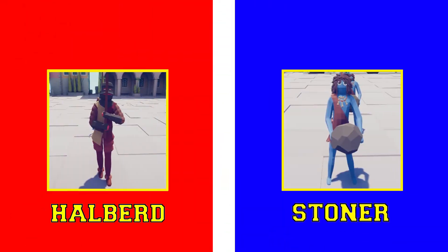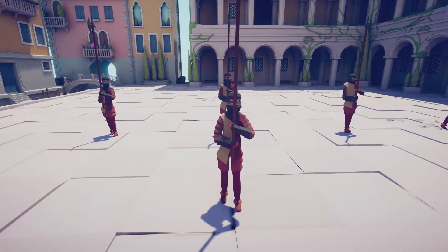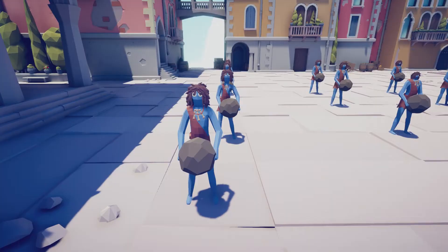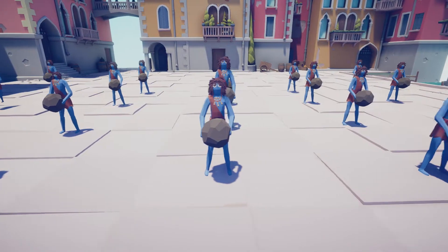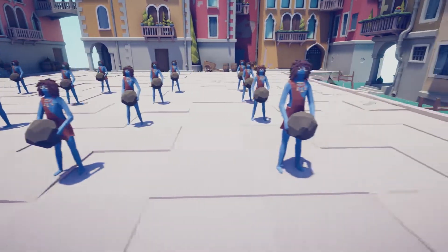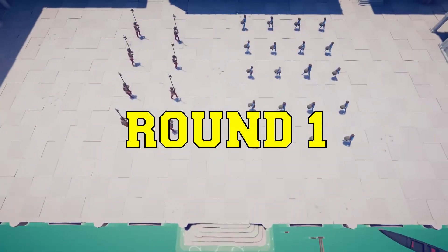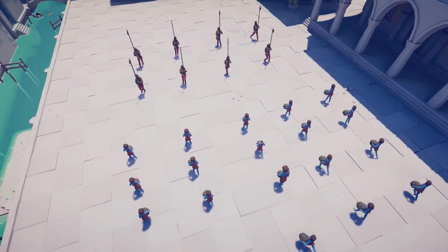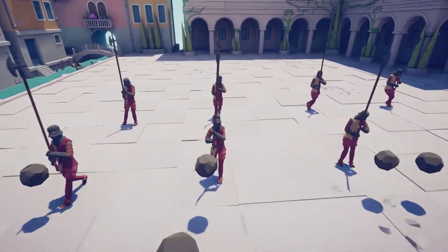Next up we have the halberds versus the stoners. The halberds have mighty huge axes, pretty much twice the size of their wielders, and swing them down on opponents. The stoners literally throw rocks, but there are a lot more of them. The halberds are vicious though - pretty much a one-shot kill when they make contact with those axes.